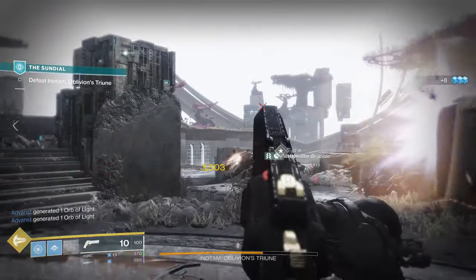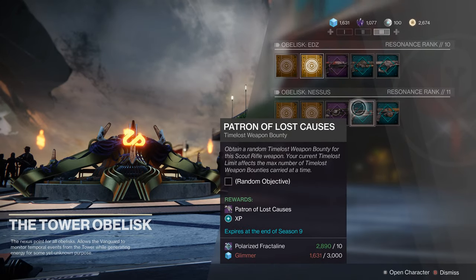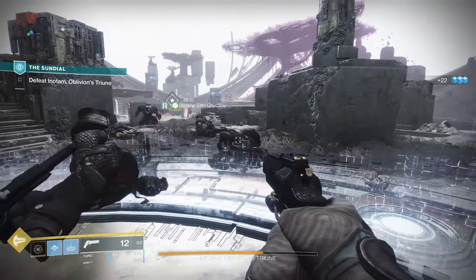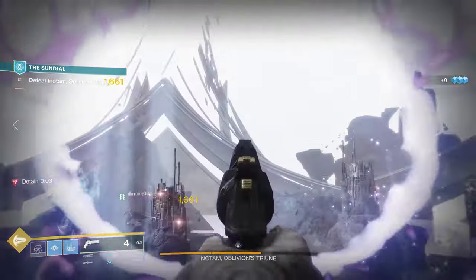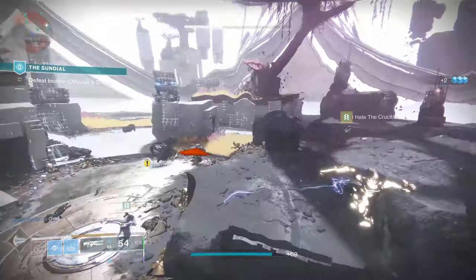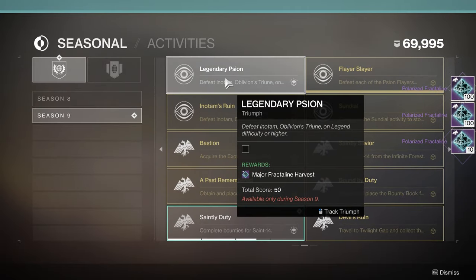The last question you might be asking is: how can I earn polarized fractal line really quickly? Well, there's actually a lot of ways to do that. There are weekly bounties you can pick up from the Tower Obelisk that will grant you large amounts of polarized fractal line. Of course, the daily bounties from Saint-14 will also offer you large amounts of that fractal line. You can even farm it in playlist activities — stuff like the Sundial, Playlist Strikes, PvP. You can go and play any of those weekly playlist activities to get yourself some polarized fractal line every time you complete an activity. Additionally, there's a buff you can pick up from the Tower Obelisk called Fractal Line Skimmer, which will also increase the amount of polarized fractal line you get from completing activities. Don't forget to turn in your Triumphs as those will give you polarized fractal line as well.